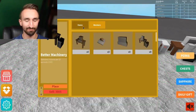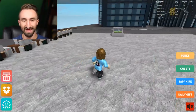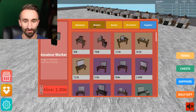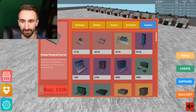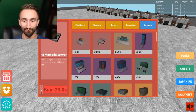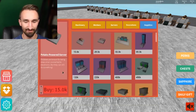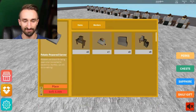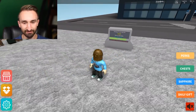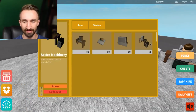We're back within the network limit — just barely — by removing one or two excess machines. Now we save up a little more and buy our first potato server upgrade. We place it down and our traffic limit goes up a bit. It's not much — only enough to add about one more machine and worker, but we're making progress.